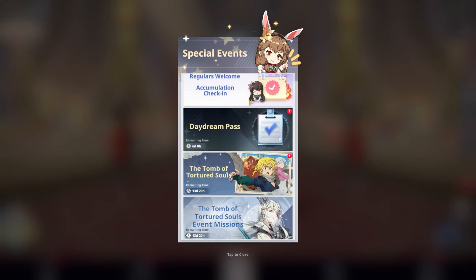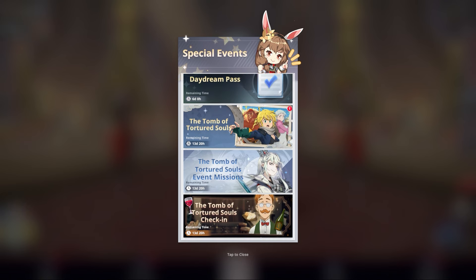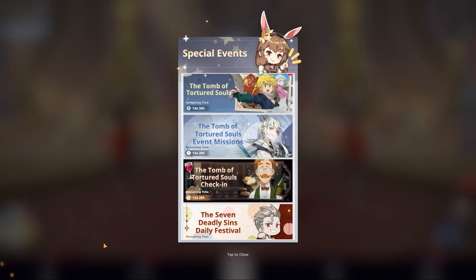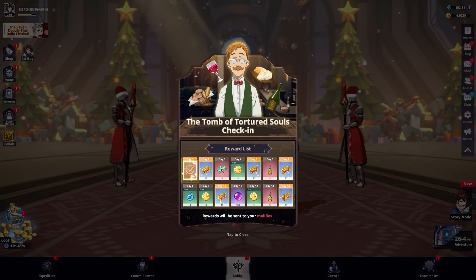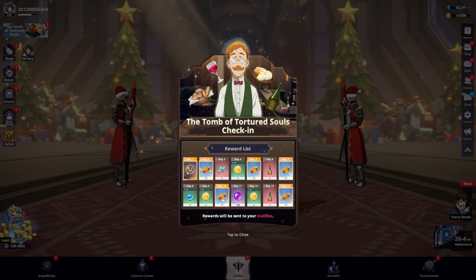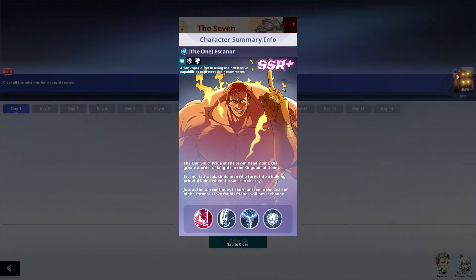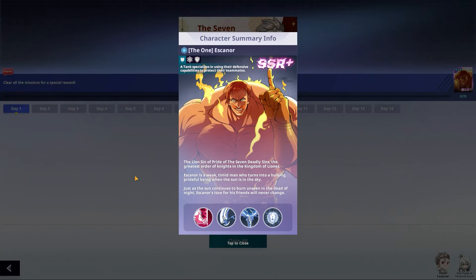They have the events over here also. They're giving away a free copy of every character — keep that in mind. For example, the event missions — the Daily Festival — you complete all the missions and you get a free copy of Escanor, which is a very cool thing.